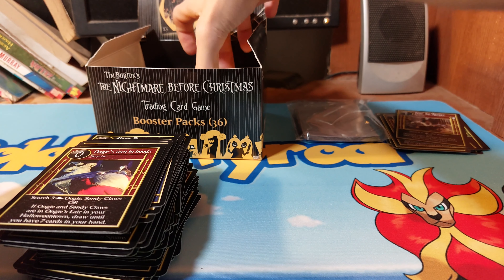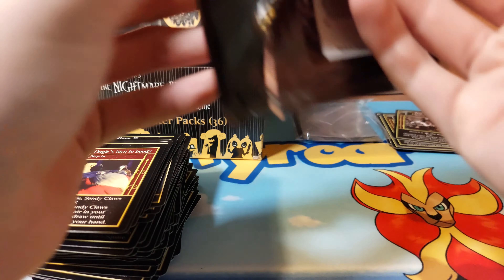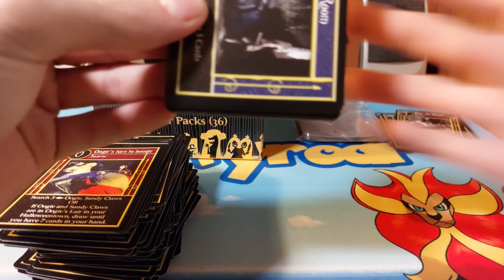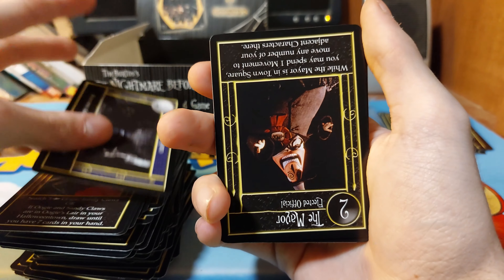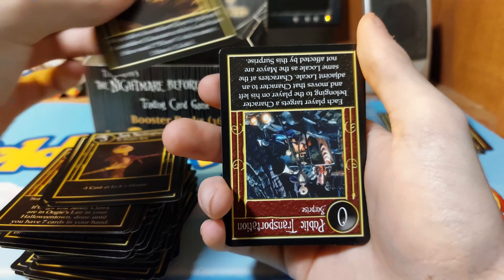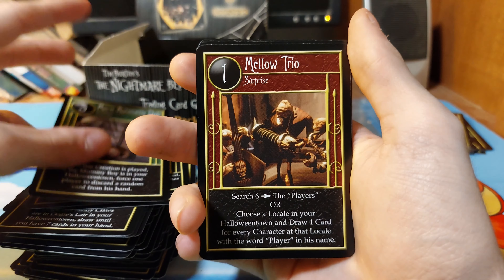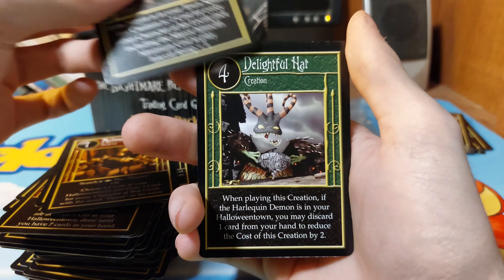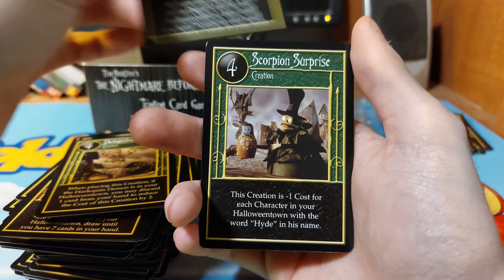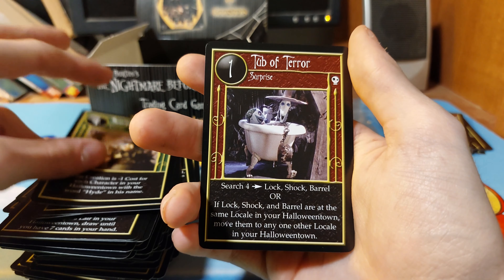Please don't say it's one foil per box because I'm going to be very annoyed. I would like to see something at this point. The fact that we have to keep flipping these a lot does not help anything. Takeoff Ramp, Dreadful Hat, Oogie Boogie, Oogie Turns to Boogie, Scorpion Surprise, and Tub of Terror.